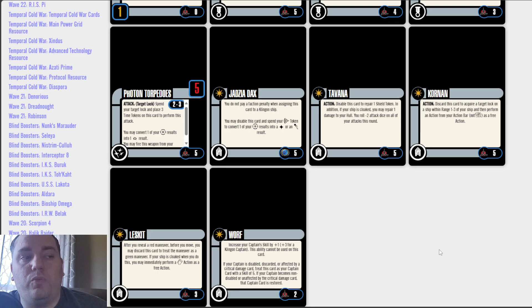Then you've got the Worf Klingon crew card, cost of 2. Increase your captain skill by plus 1, or plus 3 for a Klingon captain — this ability cannot be used on this card itself. If your captain is disabled, discarded, or affected by a critical damage card, treat this card as your captain card with a skill of 5. If your captain becomes non-disabled or unaffected by the critical damage card, that captain card is restored. We've seen these types of cards in other packs — William T. Riker, a Romulan version, and Damar for Dominion. At cost of 2, increasing a Klingon captain's skill up to 3, this is one of the better Worf cards out there. If you pair it with the Martok from this ship, all of a sudden you've got a captain skill 10 Martok.